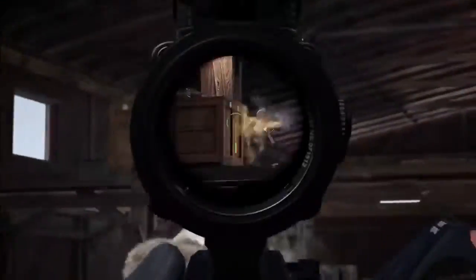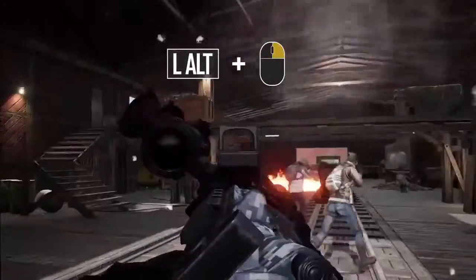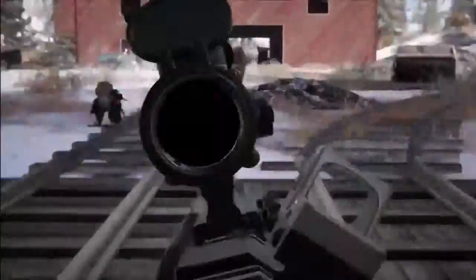The canted sight is used by simply turning the weapon at an angle. This can be done by using the default ALT right mouse button key binding, or by binding your own quick key in the settings menu.